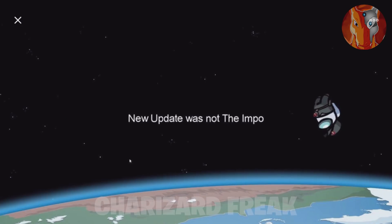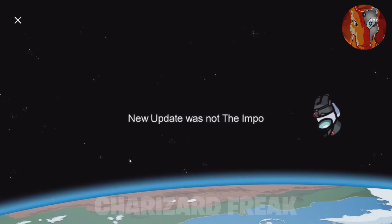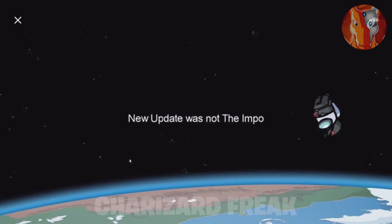This is actually the ejection screen, and I'm surprised they actually released this. You can see right here it says the new update — the player was not the imposter. We do have the crewmate, and at the very bottom we have the Earth, which is really cool. This is actually the newest leak we've received on this brand new map. The other leak was the image I showed at the beginning of this video, which we've already seen a million times. I'm pretty sure they're going to be releasing even more images pretty soon.